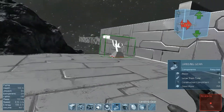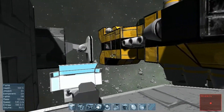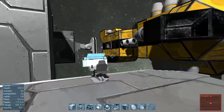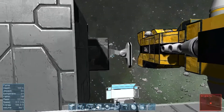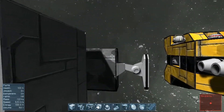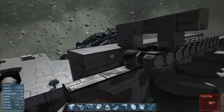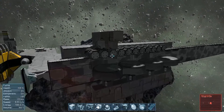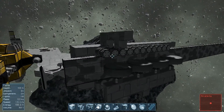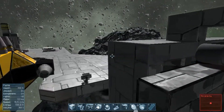Hey guys, so I am loving this update so far, specifically the ability to group things. While this is also great for grinders, drills and stuff like that, my personal favorite use is wheels. Because now instead of having to either activate everything one by one or only using a few wheels when you want to use them for propulsion, you can now group them and adjust all of them at the same time.